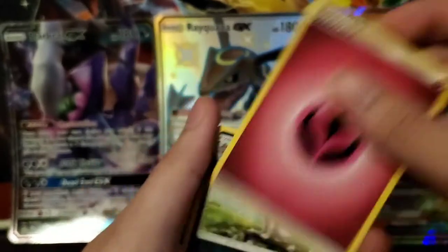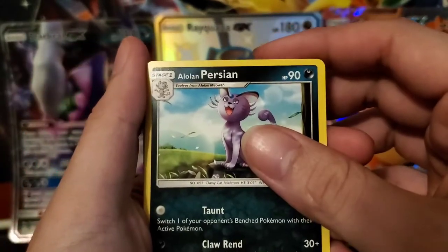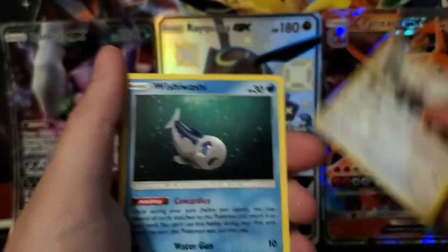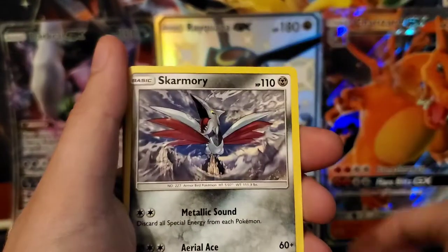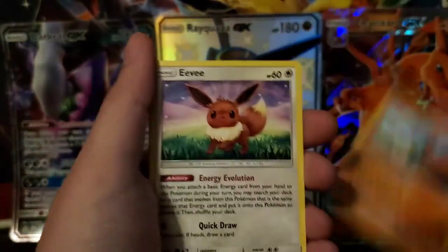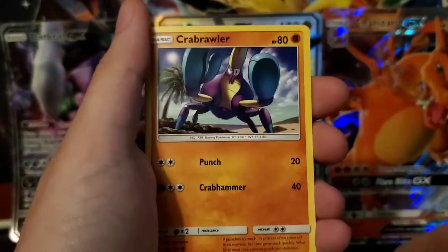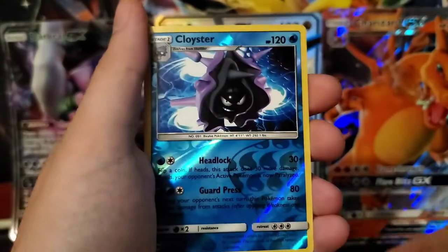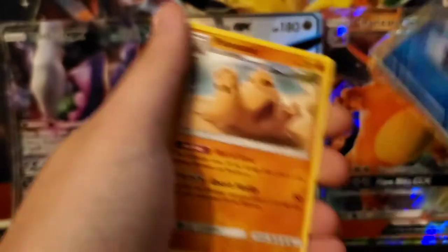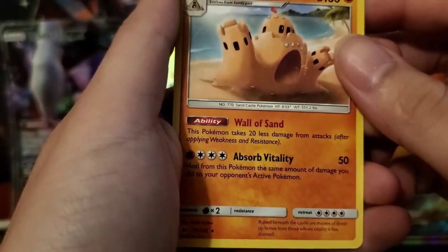We got a Fairy Energy, an Alolan Persian, Hairdeer, Wishiwashi, Skarmory, Poliwag. We got a Sandygast, Eevee, Carbink, and a Reverse Holo Cloyster. Nice. We got a Palossand.